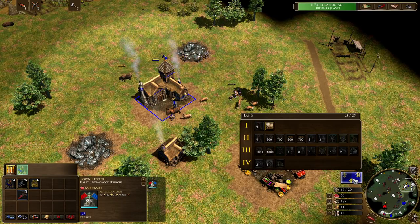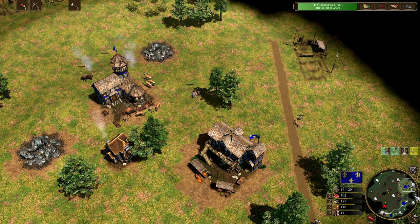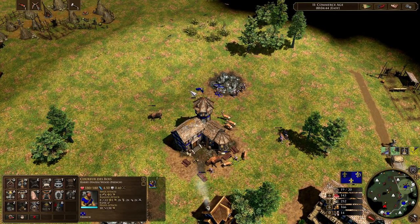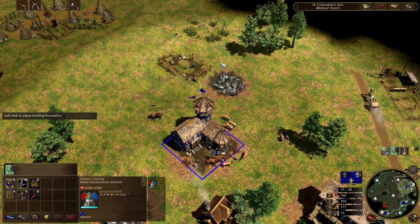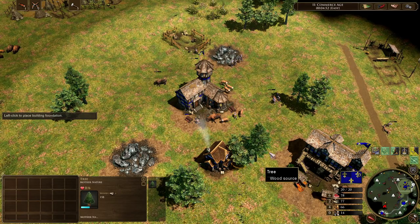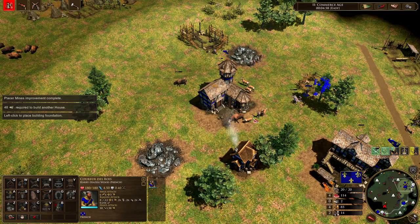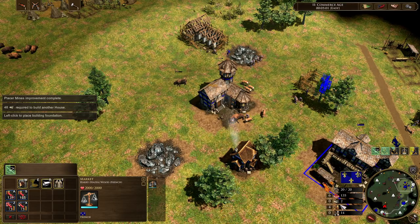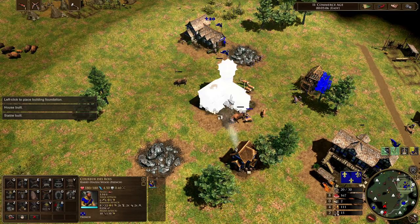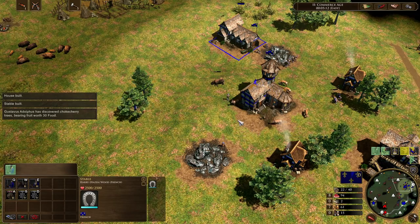The very first thing we're going to be sending in from the home city is those four courier hussars — in they come right now. Explorer is just down here doing explorer things. We'll get Steel Traps as the next upgrade. We're also going to be dropping down a stable in the back of the base, and now we can research Steel Traps as well — a really important upgrade for the French. We're also dropping down a house, and we'll be getting a second house as well.